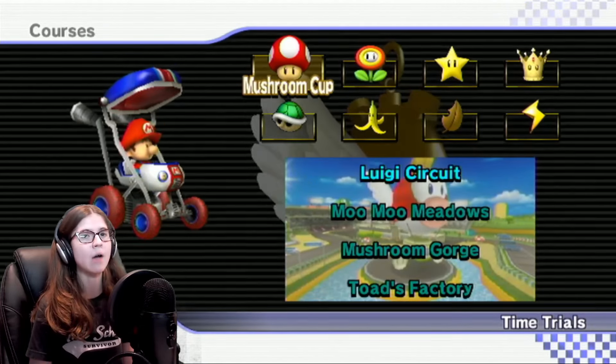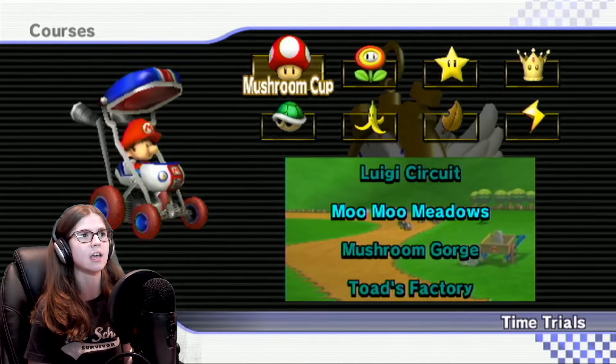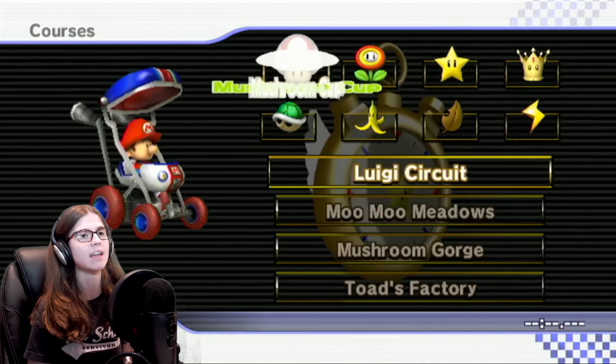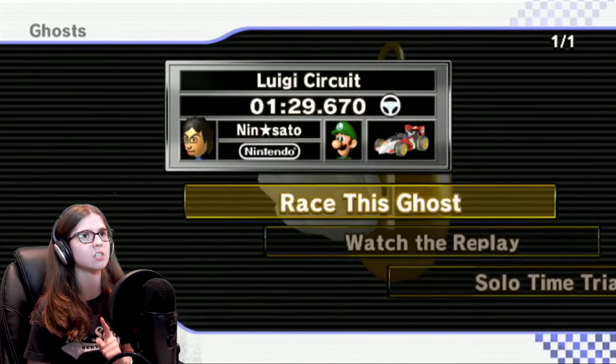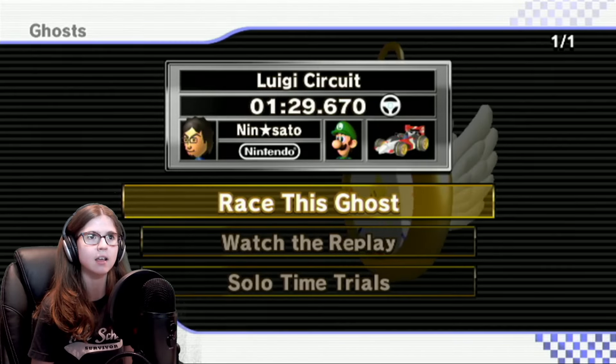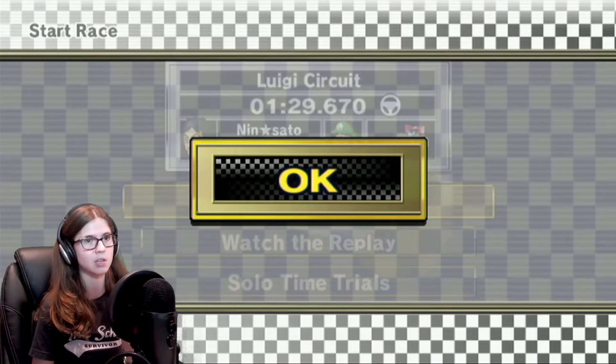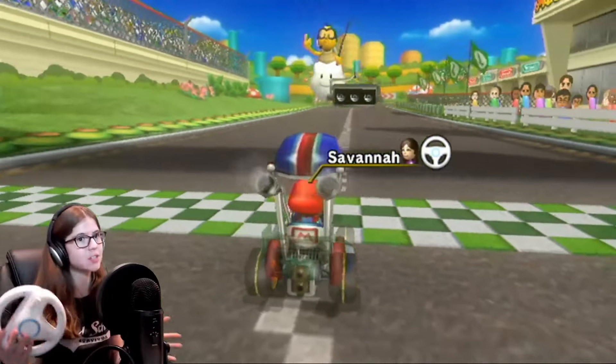We're going to do manual drift, and we have Mushroom Cup to start with. Our four tracks we're playing today are Luigi Circuit, Moomoo Meadows, Mushroom Gorge, and Toad's Factory. Alright, so we're going to start with Luigi Circuit. The staff ghost we have to beat has a time of 1:29.670. We're going to go ahead and race this ghost and we're going to win. Here we are — Luigi Circuit.